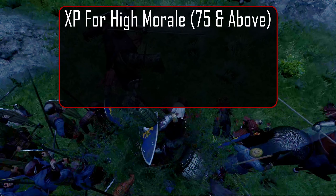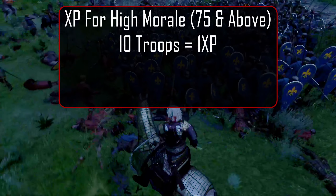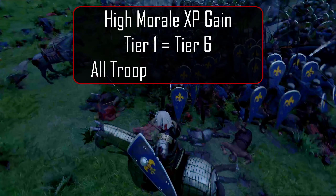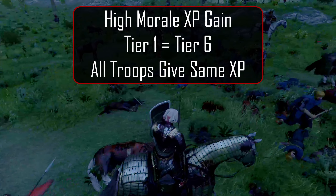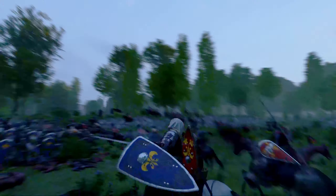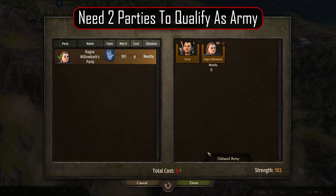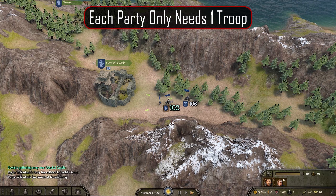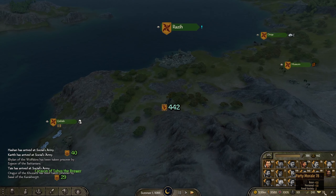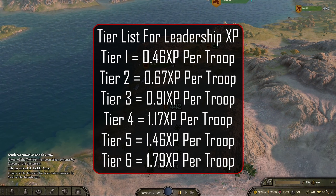We gain XP for each troop under our command when our morale is at 75 or above. XP values are listed on a per-day gain: 1 XP for 10, 8 XP for 100 troops, and add another 8 XP for each 100 on top of that. The troop tier is irrelevant — I tested tier 1 through tier 6 and all the results were the same. The final way to gain XP is through leading an army. Looking at the results of nearly 100 tests, we can see very clearly how XP gain works leading an army. In order to qualify, there must be at least 2 armies. An army can qualify if it has at least one person in it. Leadership XP is gained per troop and is tier dependent: tier 1 gives 0.46 XP per person per day, all the way up to tier 6 giving 1.79 XP per person per day.